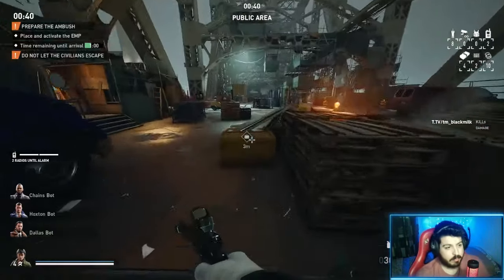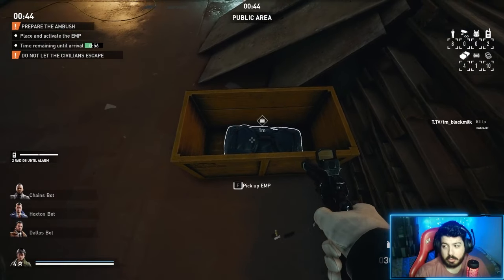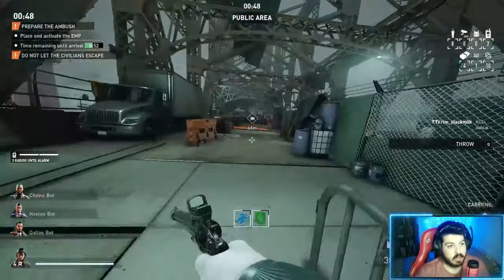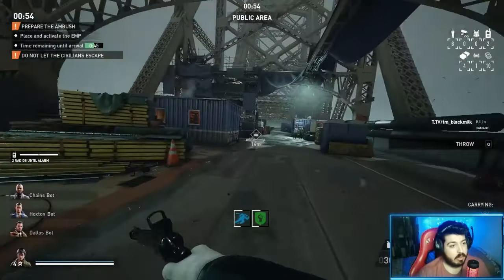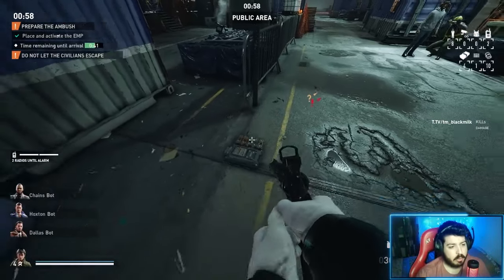Let me show you the exploit. This is an exploit that will allow you to get out of the map. You will start by collecting the blue bag like always, the EMP, and you are making a run here. You are going to deploy the EMP like always and you are going to activate it.